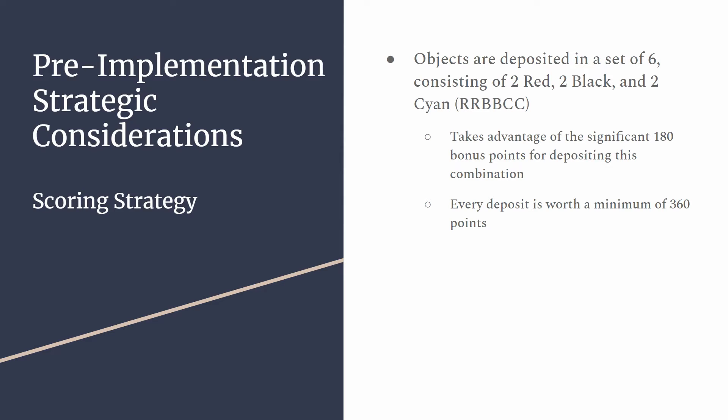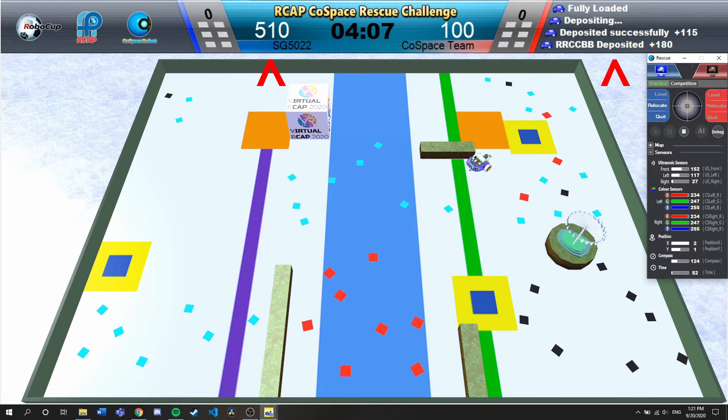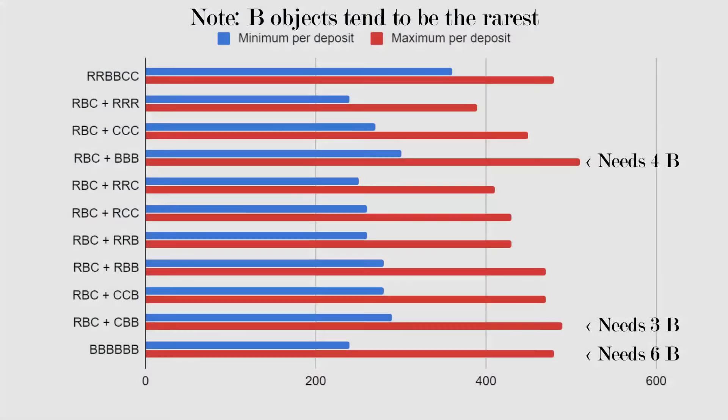For the scoring strategy, objects are deposited in a set of 2 red, 2 black, and 2 cyan objects, which awards 180 bonus points. This means that every deposit is at the very least worth 360 points. As you can see from this chart, RRBBCC has the highest minimum score per deposit and one of the higher maximum scores per deposit, only being beaten or matched by combinations that rely more on black objects. Additionally, it is much less dependent on obtaining objects from the double zone due to the guaranteed 180 point bonus, making it the most consistent choice as long as the distribution of the 3 colours of objects on the map are roughly equal.